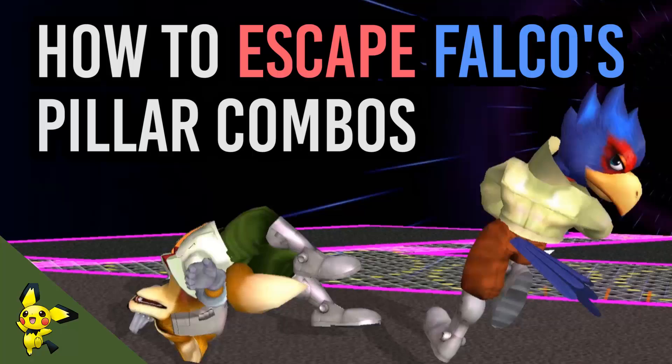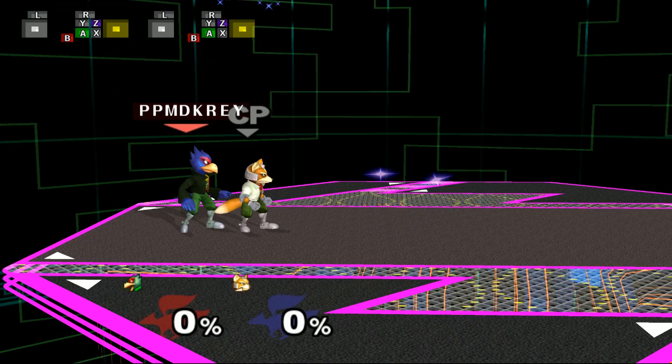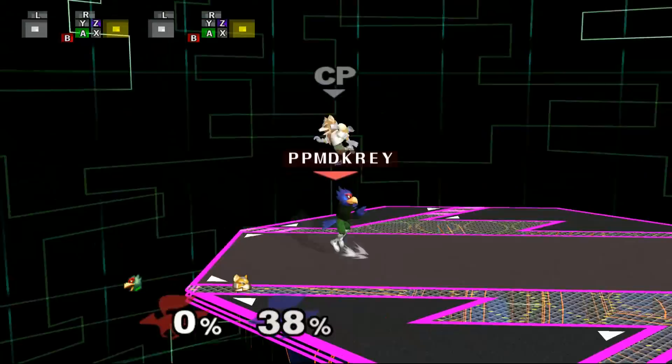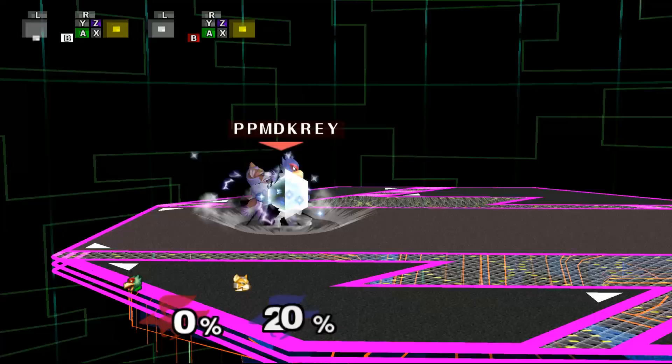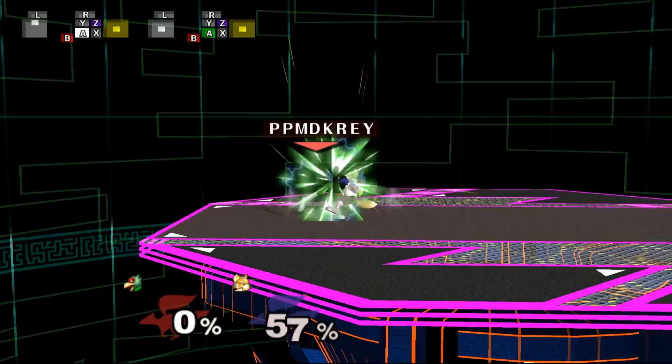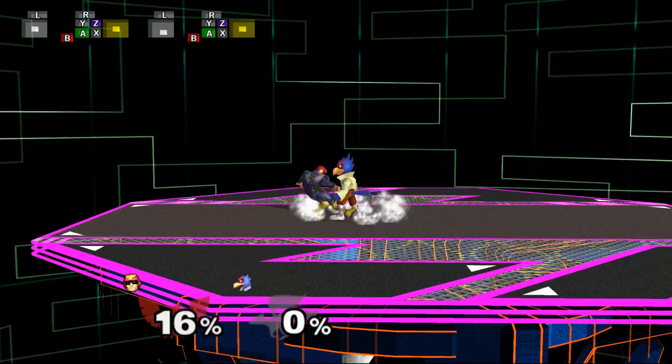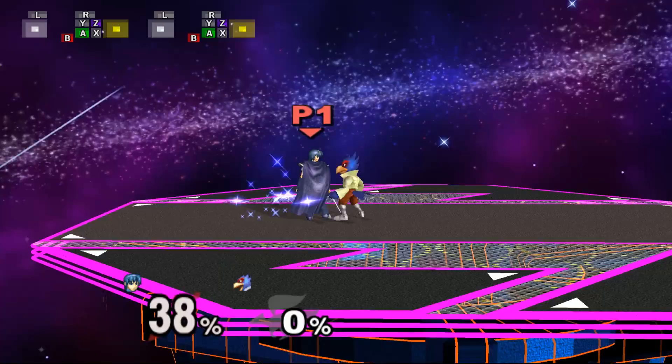One big thing about Falco's Pillar combo is that it's pretty telegraphed and predictable. After the first Down-Air lands, most Falco players are going to shine, and after the shine, they're going to Down-Air you back down and repeat the cycle until you're offstage or at a high percent. Because it's easy to tell when Falco is going to hit you next during a Pillar combo, you can Smash DI his Down-Air and create enough distance between you and him to avoid getting hit by his up-tilt or shine.